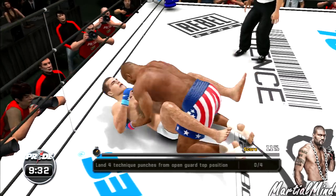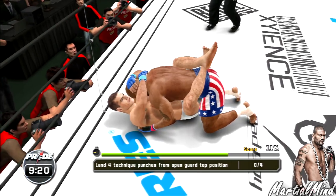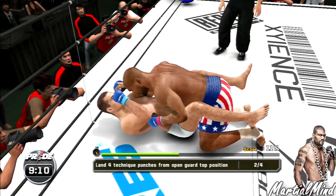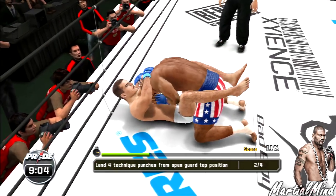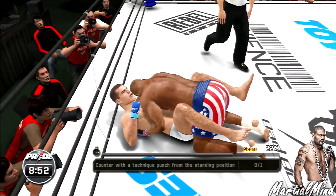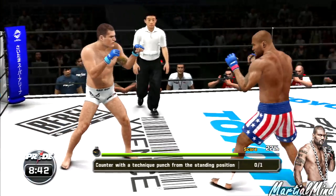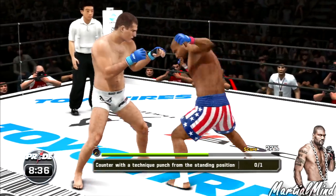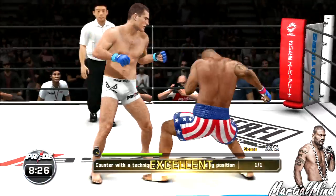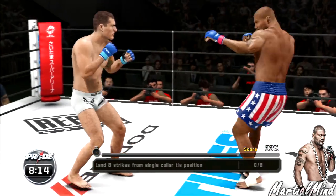This is the fight I've been waiting for — Shogun is a very dangerous opponent for Rampage. That's three right there. Counter with a technique punch from standing position — come on baby! He's back up. Good left hand — come on! Got it! Next objective: land eight strikes from single collar. Oh, good counter punch. Now he's got him in the collar ties.